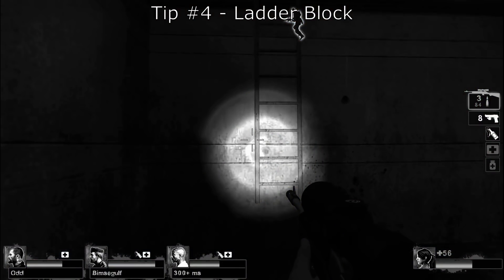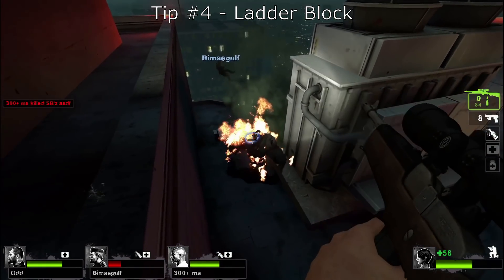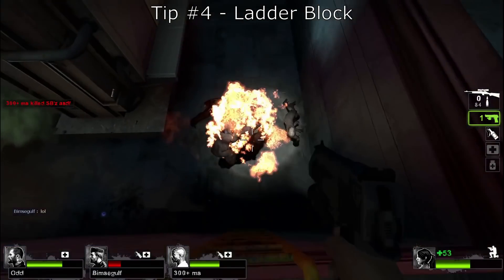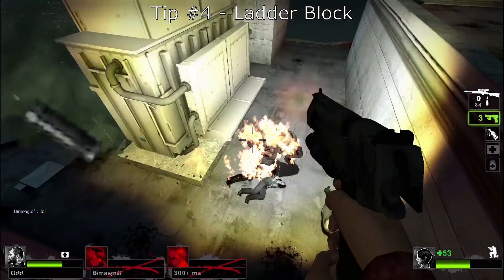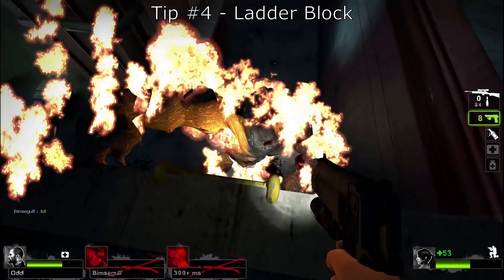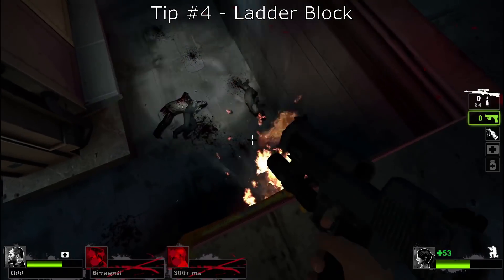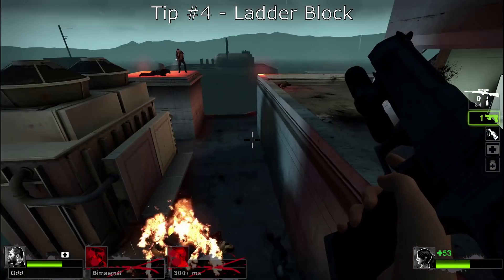If anyone ever doubts the effectiveness of speed laddering, watch how it saves me in this situation. Unfortunately it wasn't enough to save that guy. So right here I'm doing what's called a ladder block — the tank is literally unable to get up the ladder because I'm there and he can't get through me. In an act of desperation he tries to throw a rock at me; all you have to do is dodge it and come back to the ladder. This is a great way to limit the tank's options and deny his mobility, all while shooting him in the process.